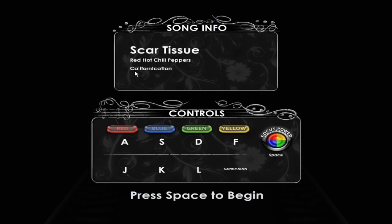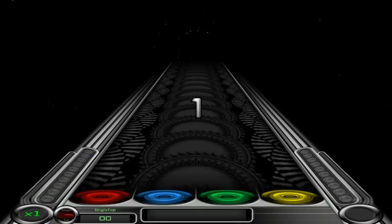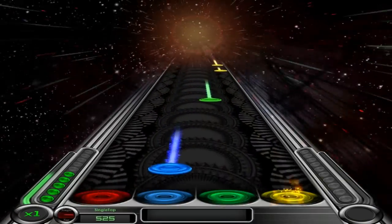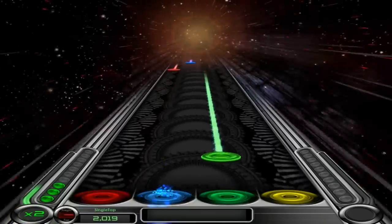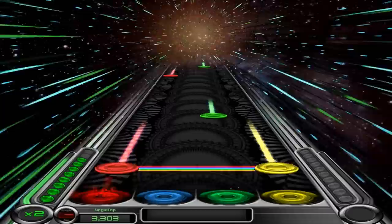You have four keys — Red, Blue, Green, and Yellow. It's not as many as Rock Band or Guitar Hero, but it makes sense because you're using a keyboard. You don't want to be pressing five or six buttons — that'd be crazy. Even so, it has all the core elements of those games.